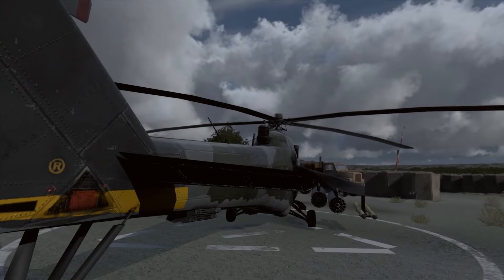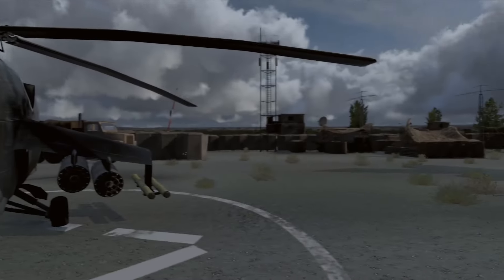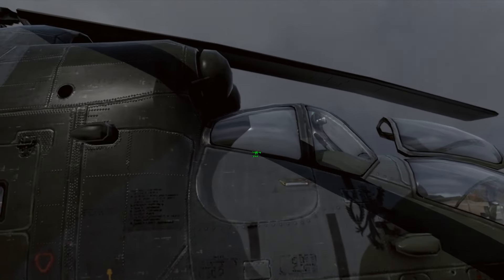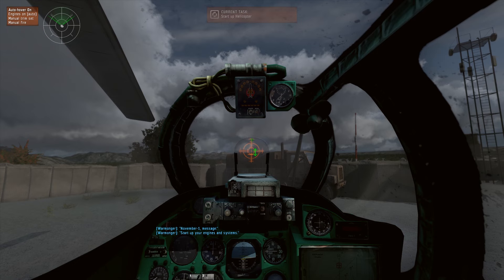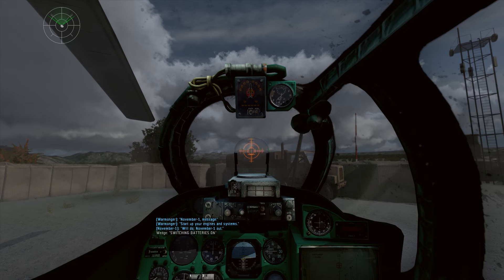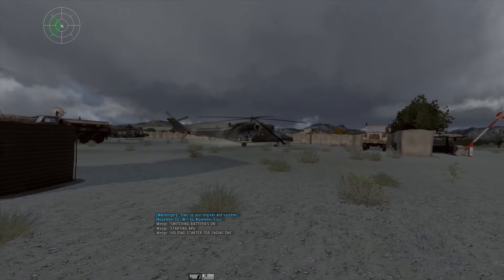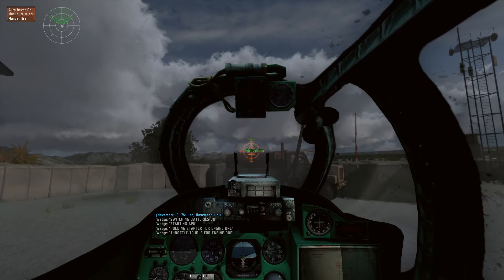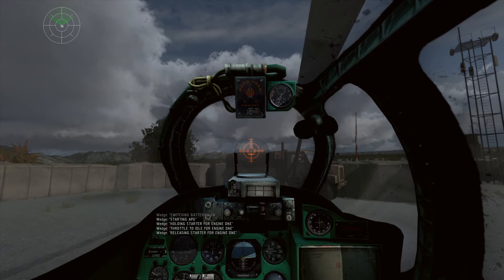Check the tail rotor - yep, that's working. Check the horizontal stabilizer - that's working. When you've got that green circle it means you can interact. Those are the guns - we don't want to check that. Now we can get in - so he's getting in. Now we've got to start the helicopter. I'm going to press the right arrow and you get a menu option at the top left. It goes to Engines On. Switching batteries on, starting APU. Holding starter for engine one, throttle idle for engine one. We're on manual. Engines are on - ready to go.